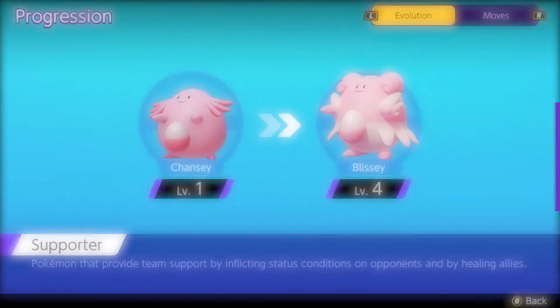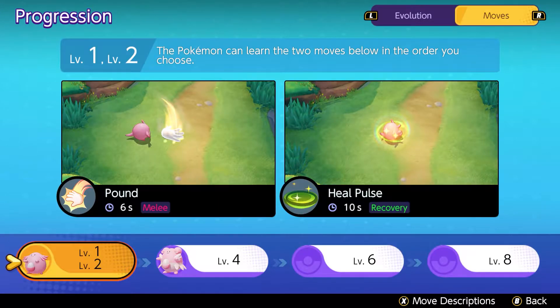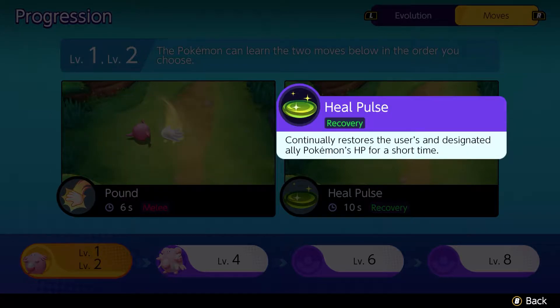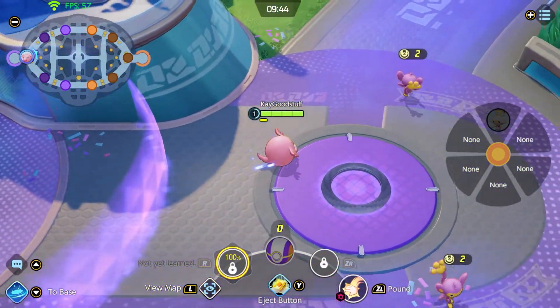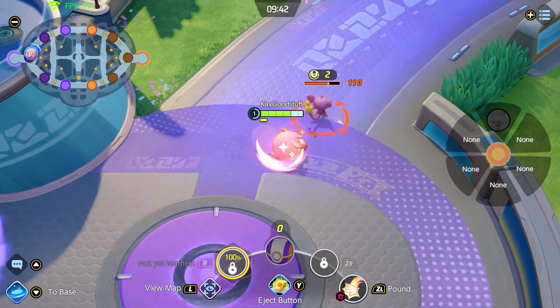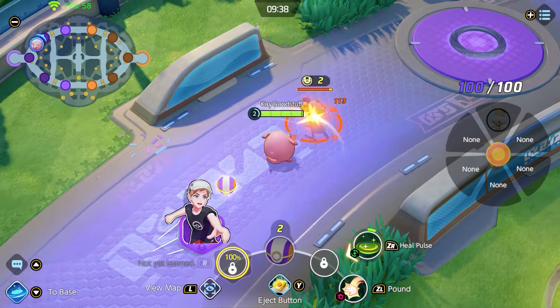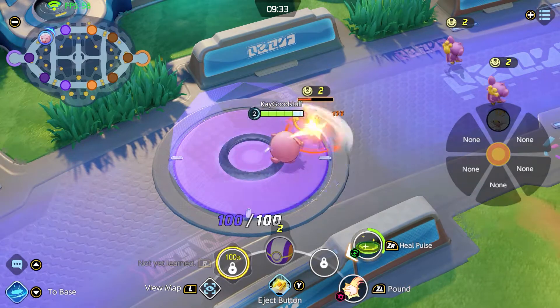We're starting out on level one as Chansey and evolving on level four to Blissey. When starting out, we can choose between Pound and Heal Pulse. Pound lets us attack in front, dealing damage with a speed reduction for enemies. Heal Pulse is the first recovery ability we have as Chansey — a small heal over time which restores some HP when we're in trouble. I always choose Pound, because it's the first damage ability and it's important to get as quickly as possible to the top or bottom lane.